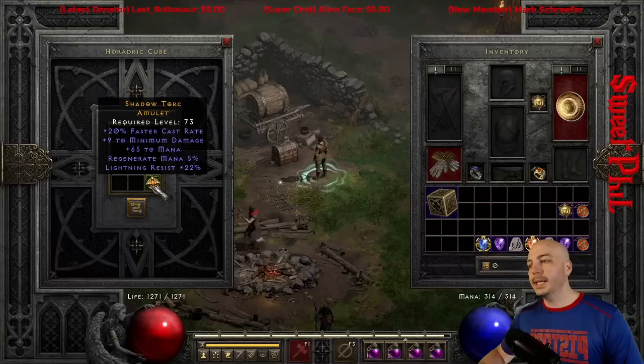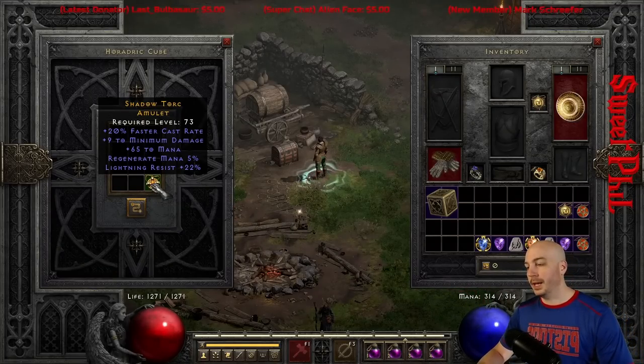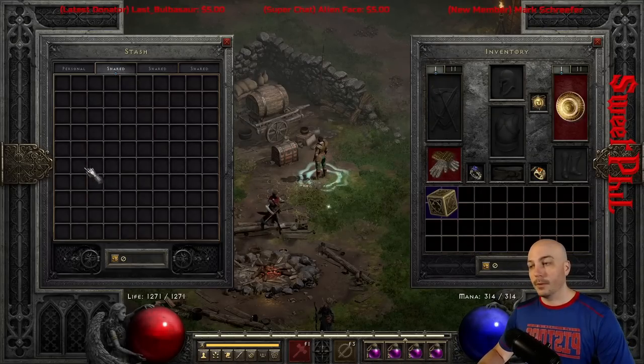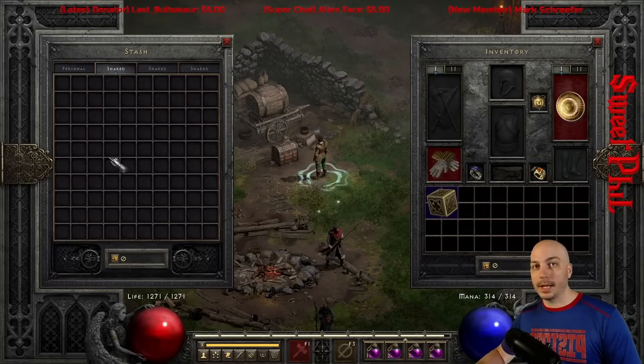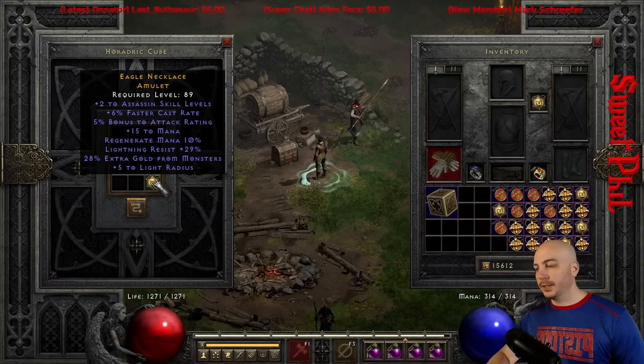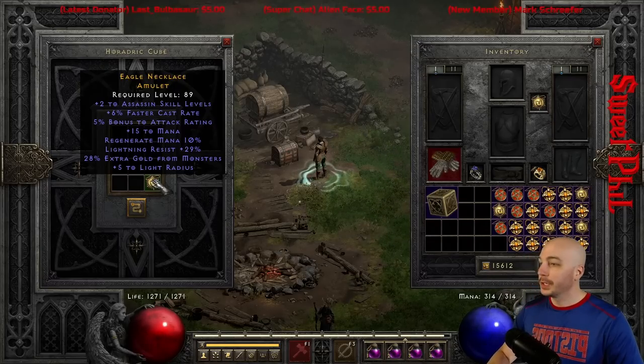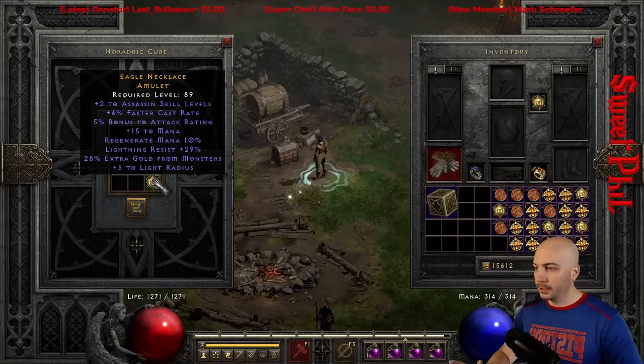20 FCR — did not get the 2 skills, though, unfortunately. If that had 2 to Sorcerer skills with 65 to mana and 22 to lightning res, that'd be sick. And there we're empty — let's go ahead and restock. Apparently Assassin is the class of the day here for crafting; here's another 2 to Assassin's skills, just a 6 faster cast rate, some bonus attack rating, a good amount of lightning res, and that beautiful 5 to light radius — legendary.